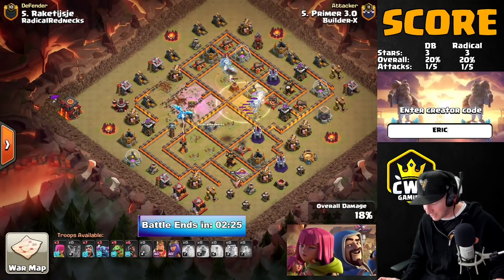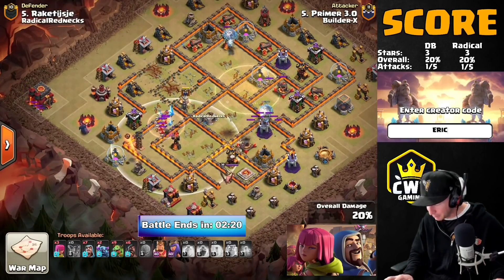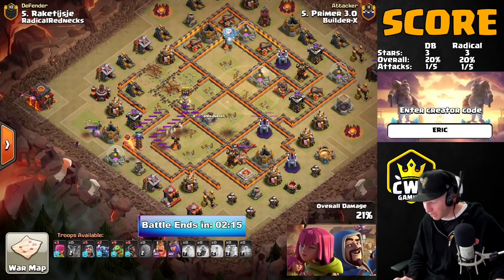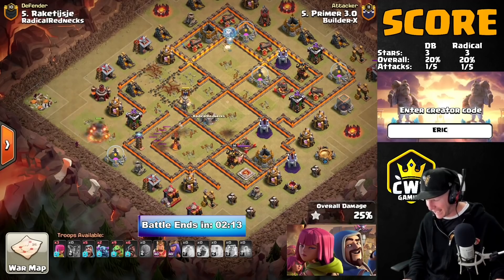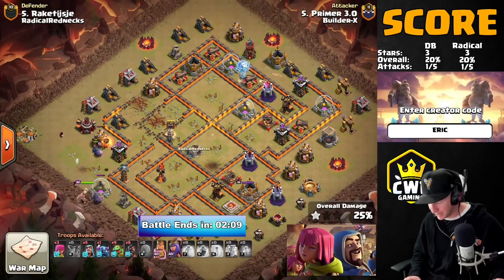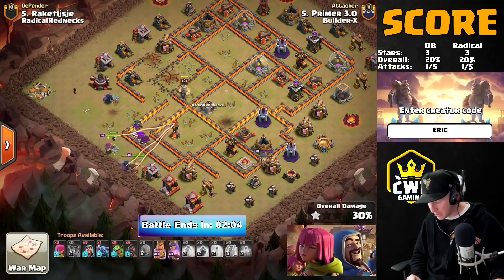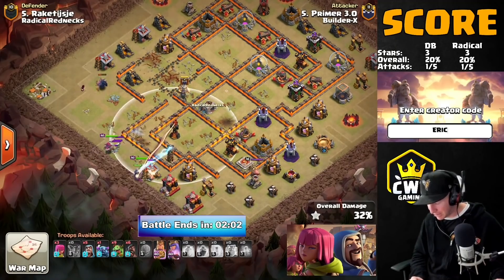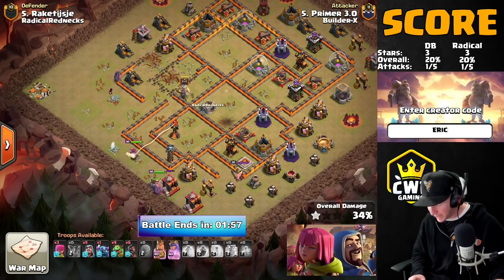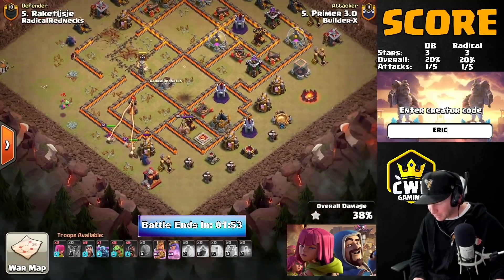The poison and E-drag easily deal with that CC, and he heals up the balloons as they continue over to the right side of the base. This E-drag is going to get one more chain and probably go down before it can take out that multi-inferno, but look at the balloons on the top side — one balloon is onto that multi-inferno with full health because of the heal spell, and he's able to get it down. That is some enormous value. Here come the Pekkas with the king, down comes the queen.